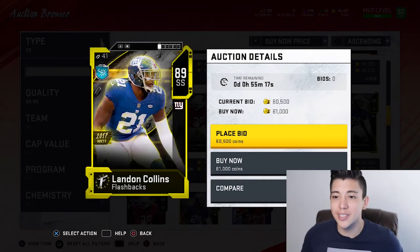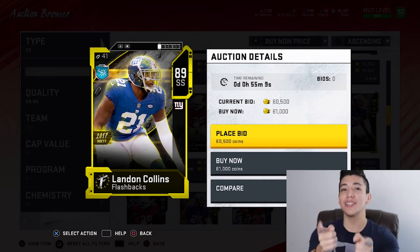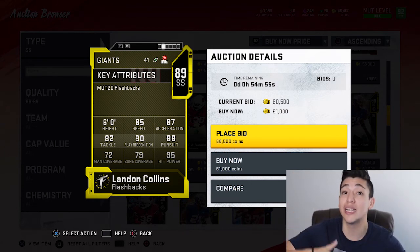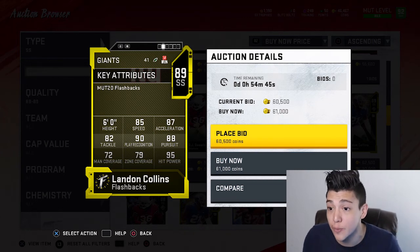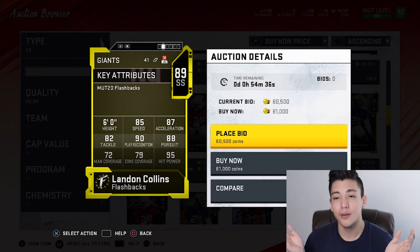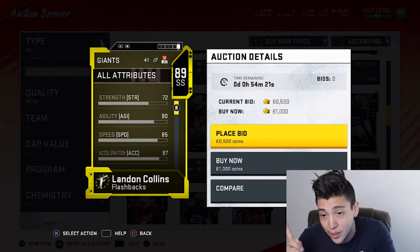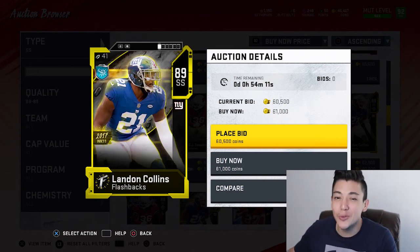The last card on the list is Landon Collins, 89 overall, at 60k. The biggest thing about him is his 95 hit power base stat, which lets him get Enforcer — similar to what Pat Tillman had. He has 85 speed, 87 acceleration, 82 tackle, 90 play recognition, 88 pursuit, and 80 agility. He's not the best in coverage, but if you put him on a straight line to hit a running back and force a fumble, you will not be disappointed.